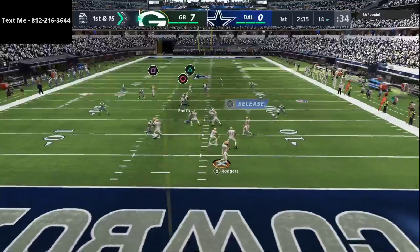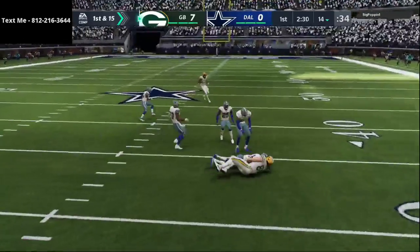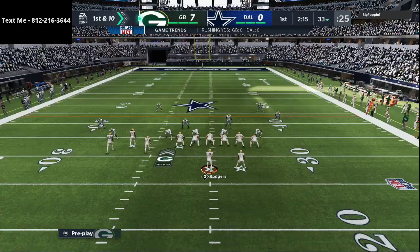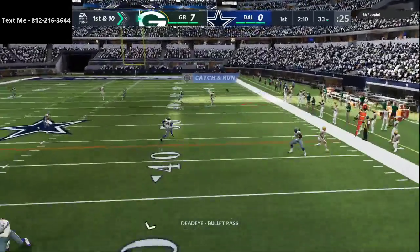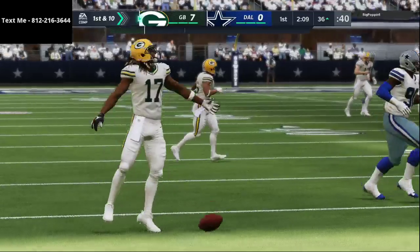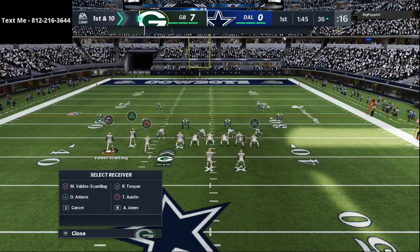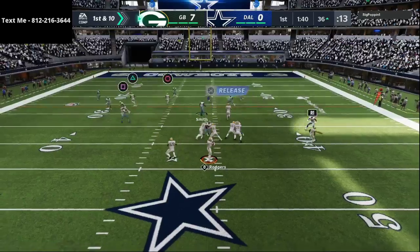PA Cross, more PA Cross, more of the same. He's going to start to user over the middle. A lot of people will user the drag, and it's actually really interesting because the drag is not the best route. The best route on this play is the crossing route. When people choose to user the drag route, it really opens up this crossing route to Devonte Adams. So offense is still cooking, and defense is playing pretty good too.